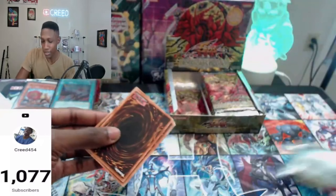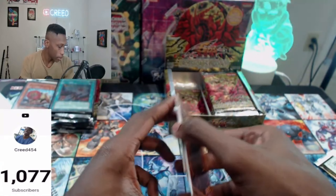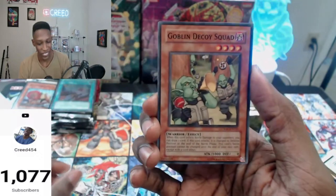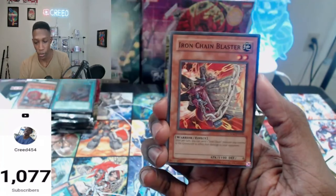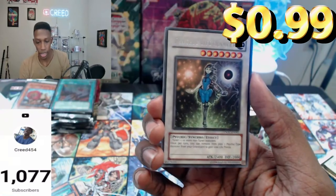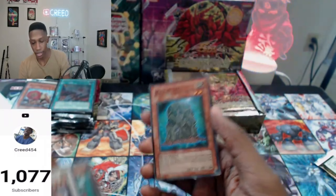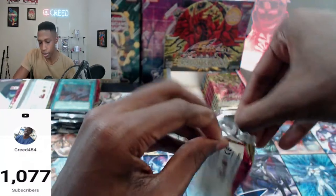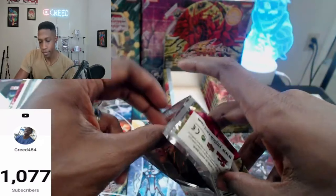We're still going to have hope for a Ghost Rare. Goblin Deco Squad, Cephalotus, Teleport, Morphotronic Cord, Iron Core Blaster, Hauler, State of Deception, Psychic Life Transfer. Wall of Ivy. I'd love a secret — I think the Ghost Rare replaces one of those, like a secret or something. It might replace a secret.